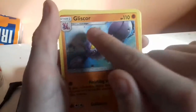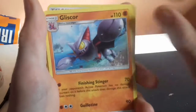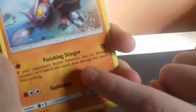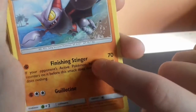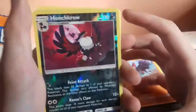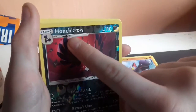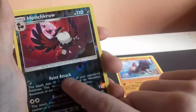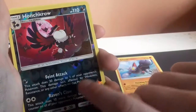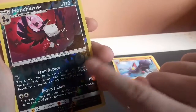Let's get right in! So this one has 10 HP. Fishing String does 70 damage - okay, my holo! And this stage one has 110 HP and one attack. Yeah, not cool, not good.